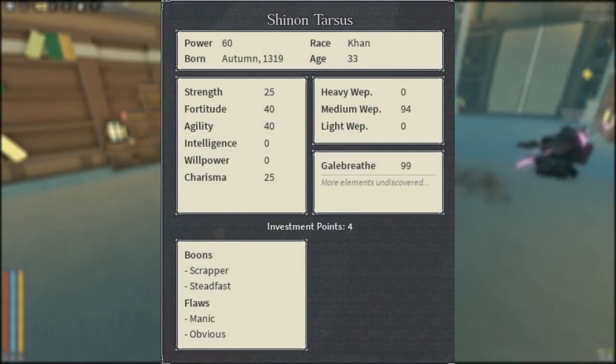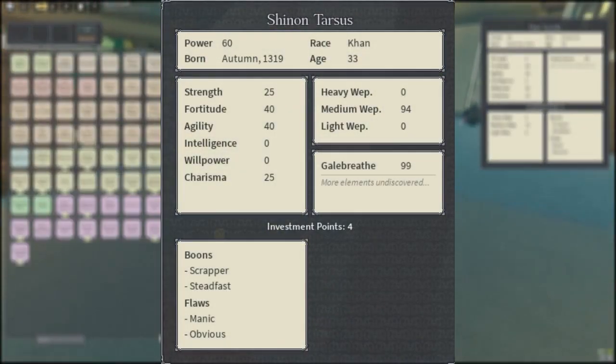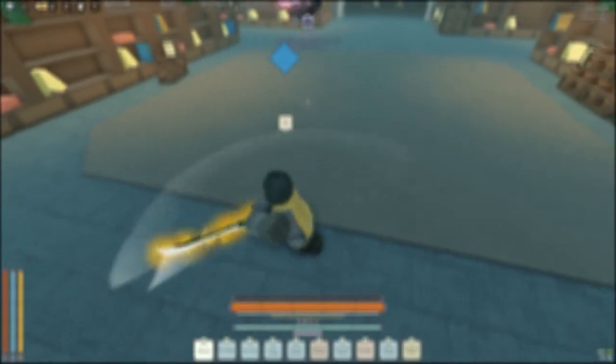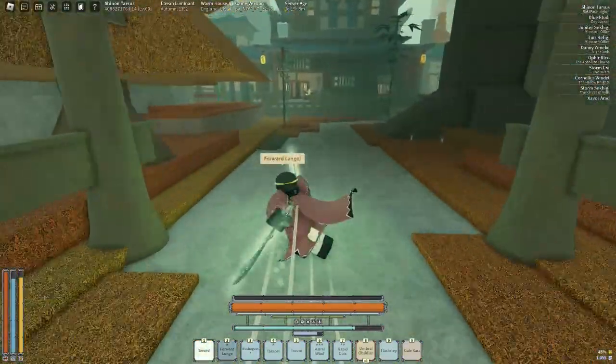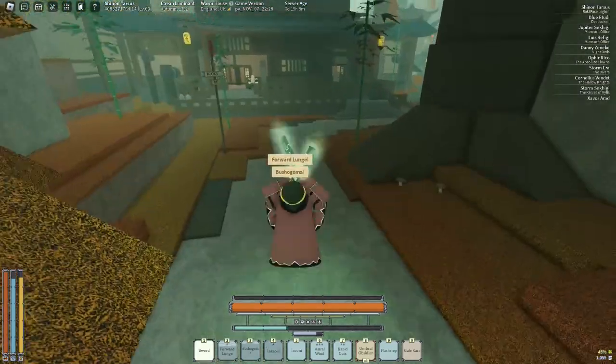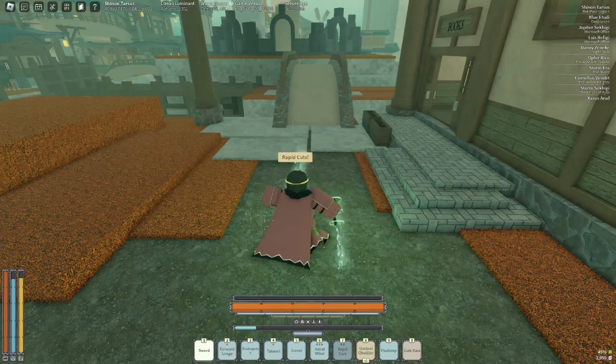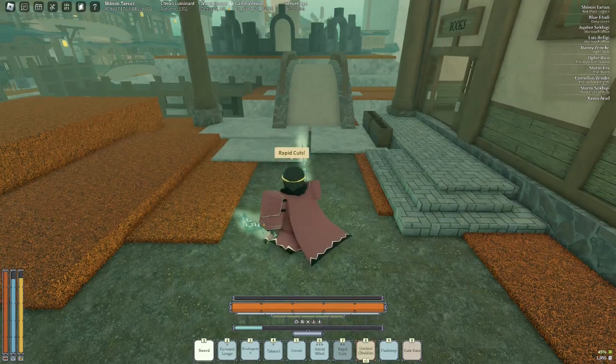For the stats I got 25 strength, 40 fortitude, 40 agility, 25 charisma, and resting medium and gale breath. Now for the mantras you got gale launch, wind blade, heavenly wind, revenge, astral winds, windcalf, and the last mantra is dash.